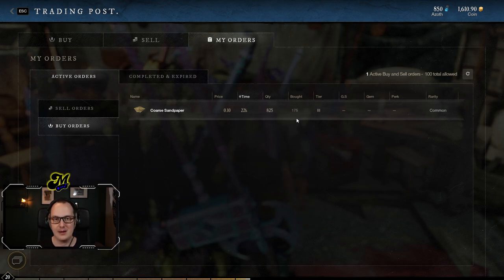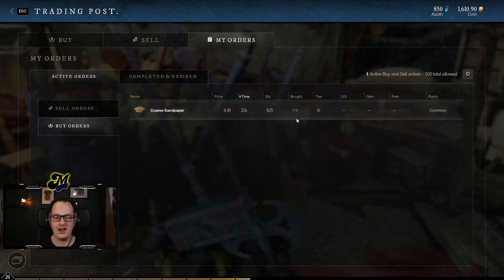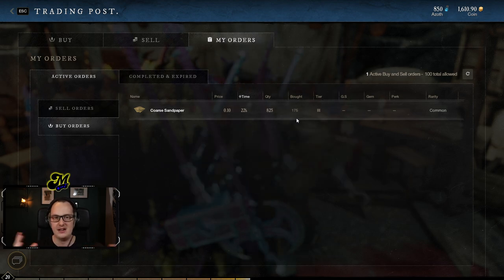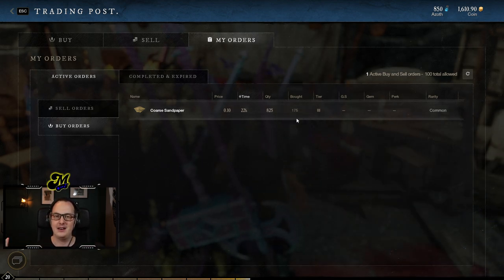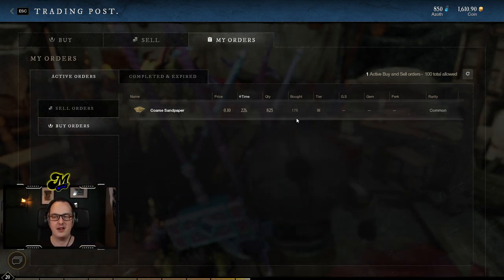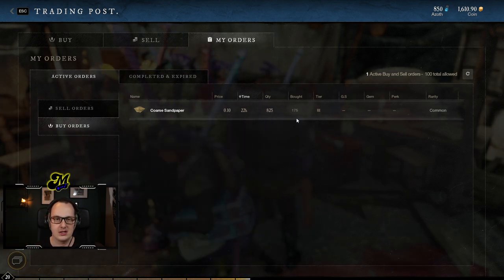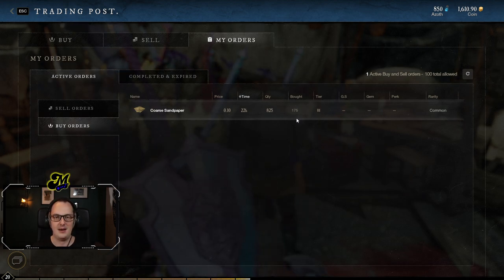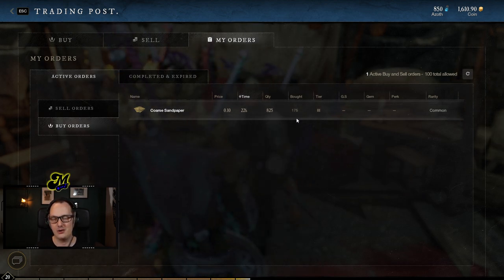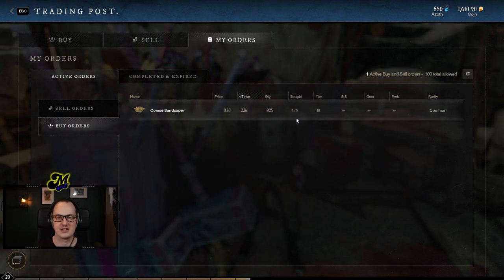I'm going to keep it relatively simple for this video and leave it there. There are some real nuances we could talk about — maybe I'll do an advanced guide if people liked this one. The trading post system is a really good way to trade the materials you need. In theory you can do everything in New World, but there's a good chance it's sensible to specialise in something, make a bunch of coin by specialising, and then use that coin to fund your other endeavours. I've been Manthius — I hope that's helpful. Leave a like if you enjoyed it, subscribe if you're new, and I'll catch you guys next time. Peace.